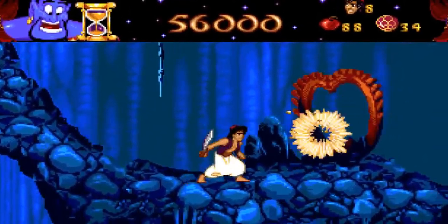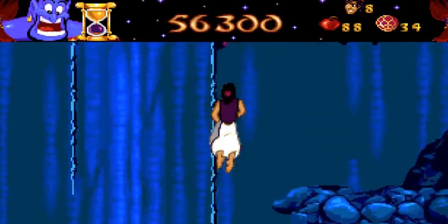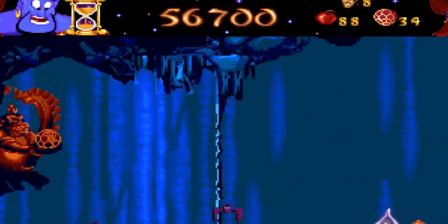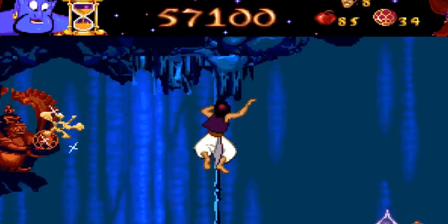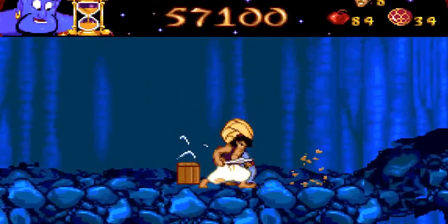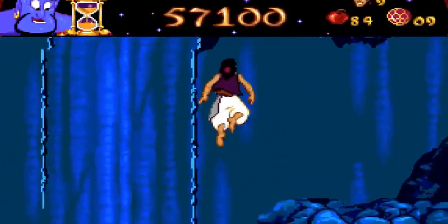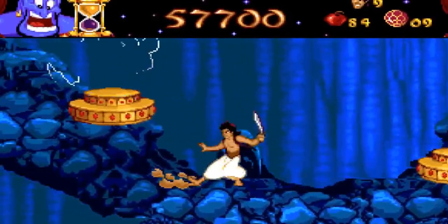These statues unlock things for you — for example, this stalactite and stalagmite joined together blocks my path until I destroy that red statue over there. There's a shopkeeper here — I'll get one life and two wishes. Now this stalagmite is still there but I can pass right through it, or in front of it, especially in perspective since it's a 2D game.